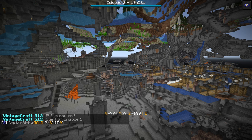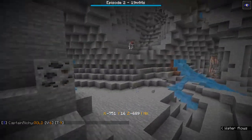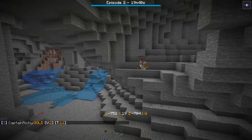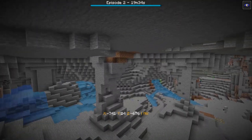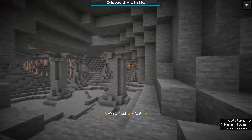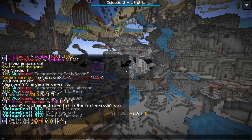Welcome back to Vintage Craft Season 12 — PvP is on because this is episode two, and we're in the blackstone cave before teleporting away. When we say there are underground biomes, there are underground biomes for variety. Jimmy Jack just spotted the mineshaft, and from his perspective he could spot the cobwebs that indicate a cave spider spawner.